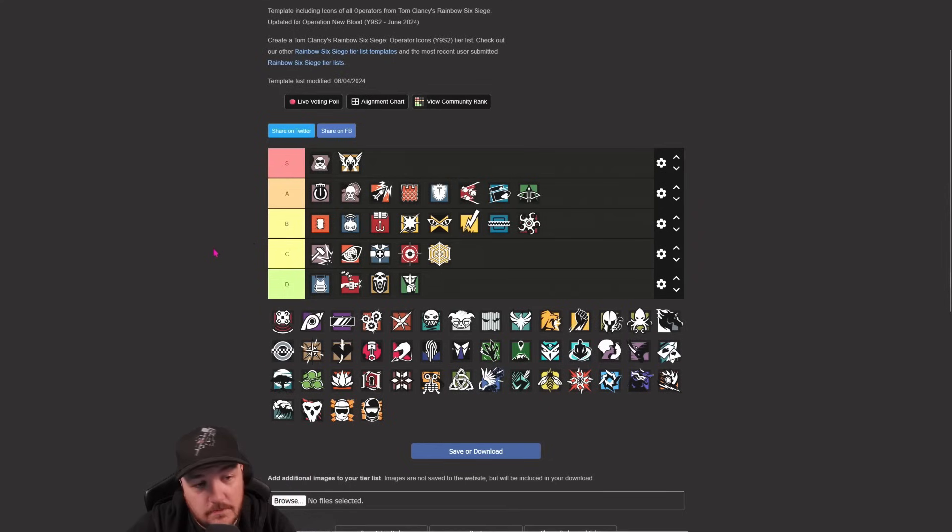Hibana - solid. Probably sits in the middle. The fuse time on the X-KAIROS - the detonation time - makes it a little bit weaker than Ace I think. But still a great operator and fits well in B.